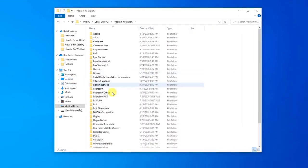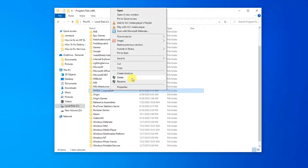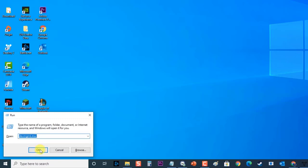Next, go to your local hard disk by clicking on This PC, then Local Disk C, then click on the Program Files (x86) folder. You should be able to see the Nvidia folder there — right-click on it and choose Delete. Next, hold the Windows key and press R to open the Run dialog, type devmgmt.msc and press Enter or click OK to open Device Manager.